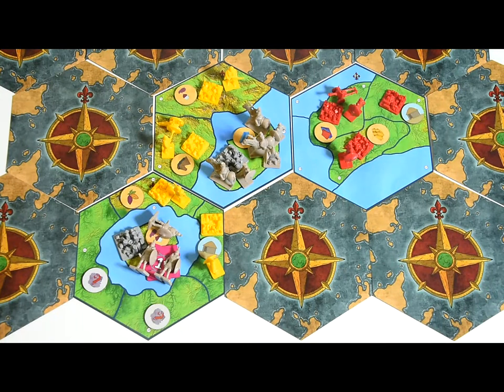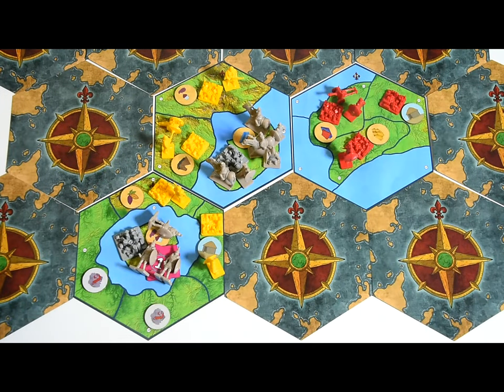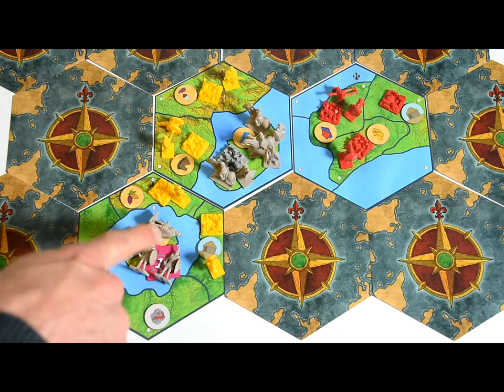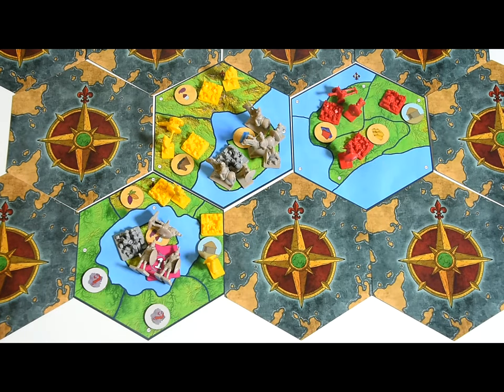Barbarians are unleashed when a player attacks a barbarian city. Sometimes events will also generate barbarians, and pirates only appear because of events. If there are any barbarian or pirate units on the map during their movement phase, they always have a clear goal: they want to attack as many player cities and ships as possible, but only if they have an advantage in numbers. Barbarians placed on their sides following an event are protecting especially valuable cities and do not move.